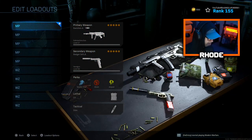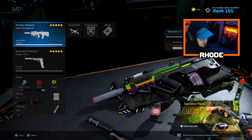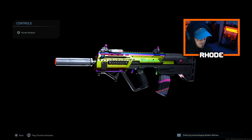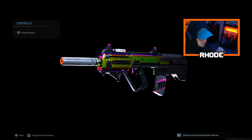Next up is the RAM-7. A lot of people are iffy about this weapon, but it's very good in Warzone as well — a lot of top content creators have been making videos on it. This RAM absolutely shreds, especially in multiplayer. It's like one of the fastest-killing ARs in the whole game. The recoil is a little different, but once you figure it out it literally melts everybody.